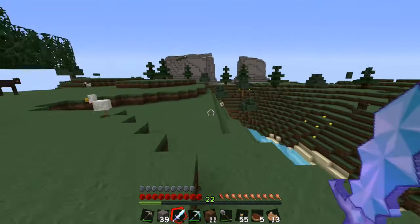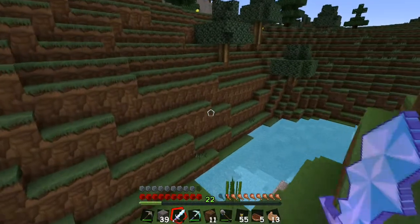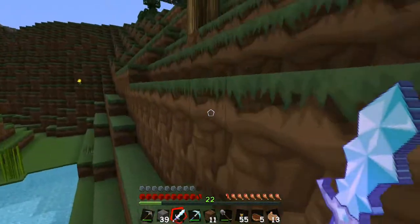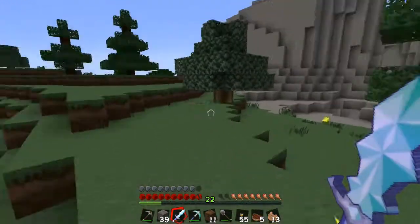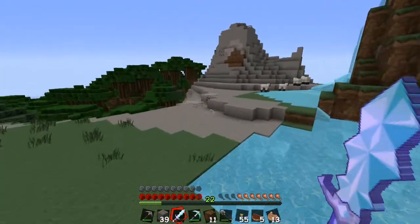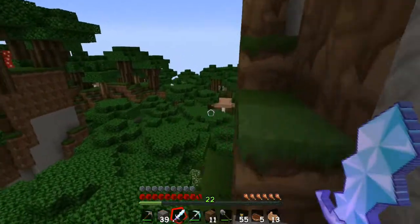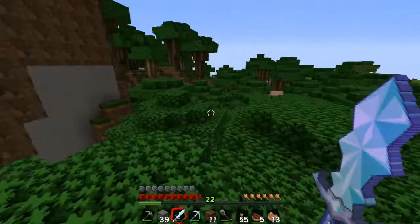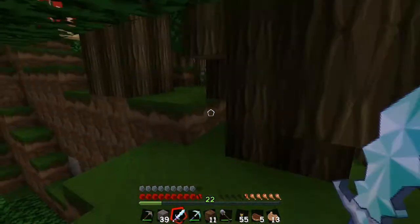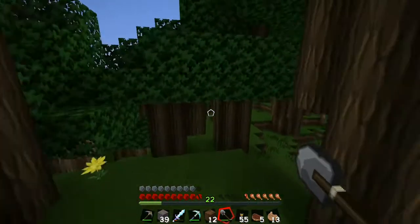We got pumpkins over there, plenty of cows. Looks like we're just in more mountains — some pretty big hills. We're having a hard time navigating here. There's a roofed forest. We find those like crazy, but I can't find a jungle. I really wish they wouldn't have made those so rare. It shouldn't be this hard.